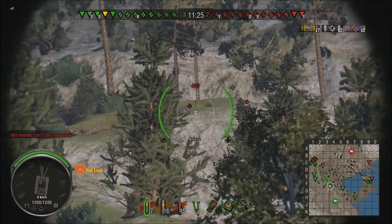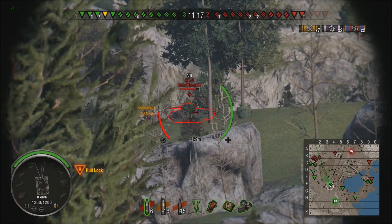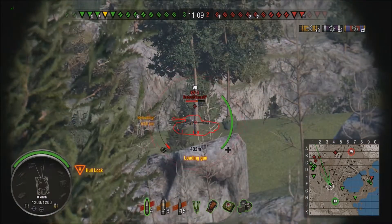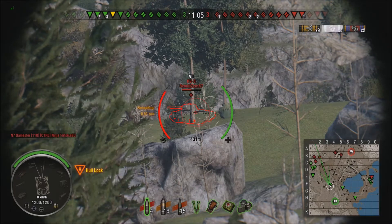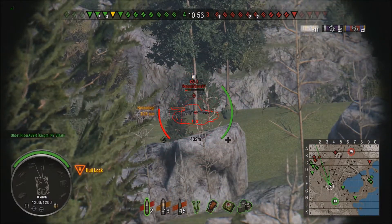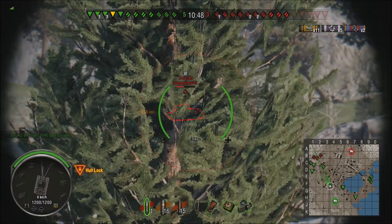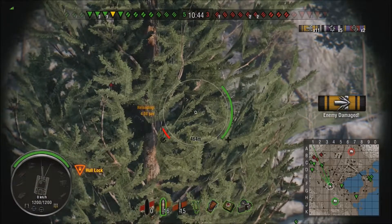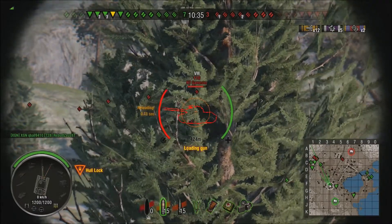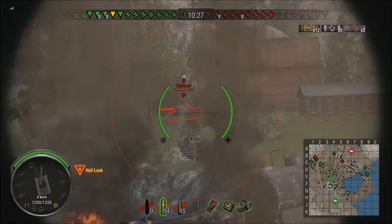Pretty good gun. Again, 212 pen versus the 190 on the RU251 — so 22 more pen on the AP. That's okay, but it just doesn't feel right, flat out. For the price tag you end up paying for this thing, I'm not 100% sure it's worth it. If you're just interested in the Hammer, go get your Hammer — congratulations, go forward and hammer things. I'm not saying you need to drop 80 bucks or whatever it is for this tank.